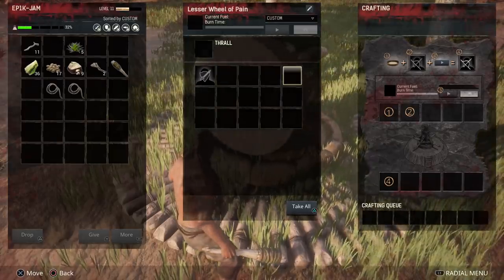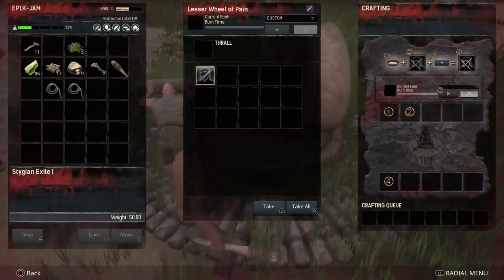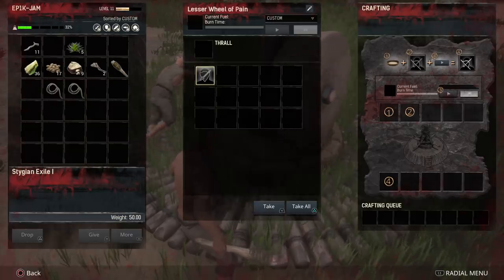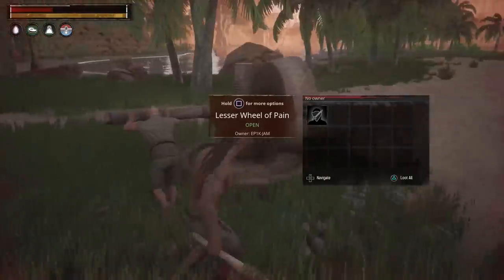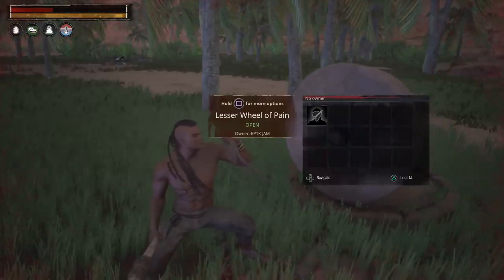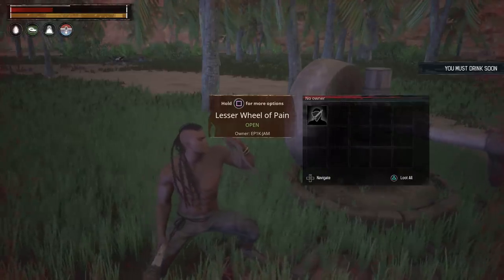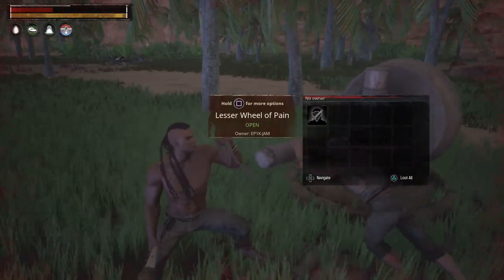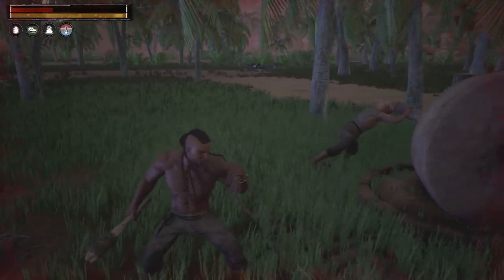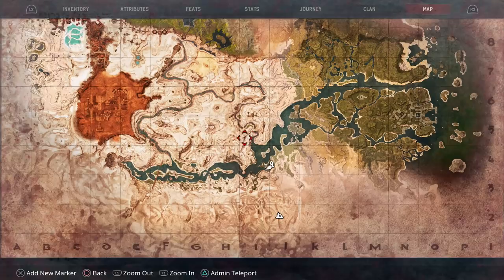I've done guides just on thralls — I'll leave all of those links in the description box down below. There are different levels of thralls going all the way up to tier 4. Tier 4 thralls are generally named thralls, so if you come across an NPC with a magnificent name they are likely to be something of real value to try and get hold of. There are all sorts of different thralls in the game: alchemists, archers, armorers, bearers, carpenters, blacksmiths, fighters, entertainers, cooks, priests, tanners, smelters and taskmasters — they all each have their individual uses. You'll also come across actual NPCs that are friendly — these are trader NPCs or merchants, and you'll find most of these in the Septimaru city which is all the way to the west.